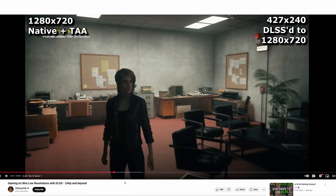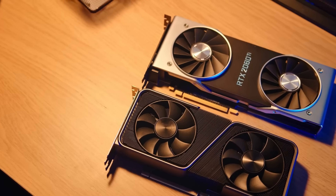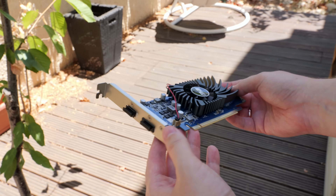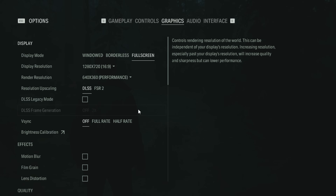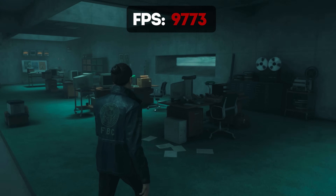You've probably seen those low-res experiments with DLSS, and usually they are performed with very capable GPUs. I wonder if this technology could be helpful for low-end cards, because in theory it sounds good: just drop the resolution beyond what is normally reasonable, let upscaling do its magic, and enjoy high framerates in demanding games.